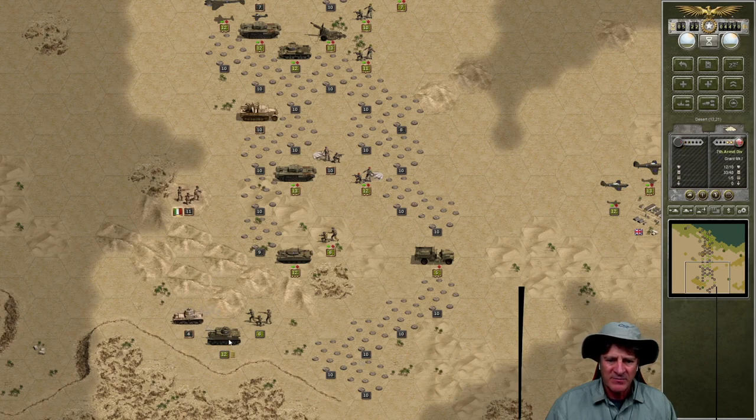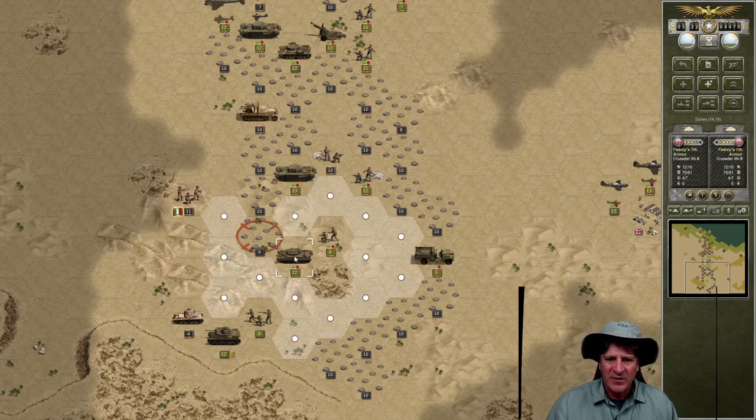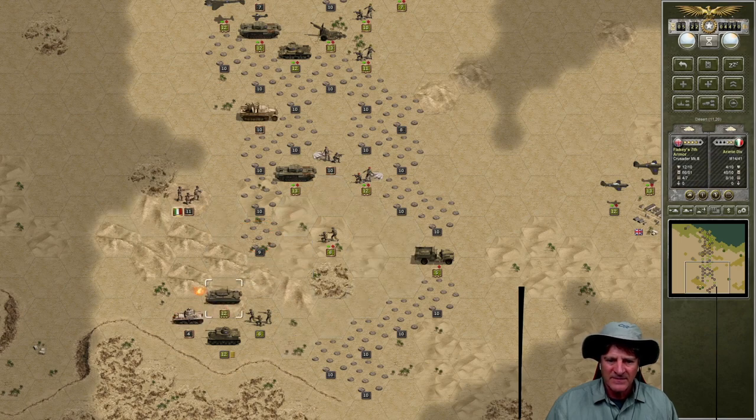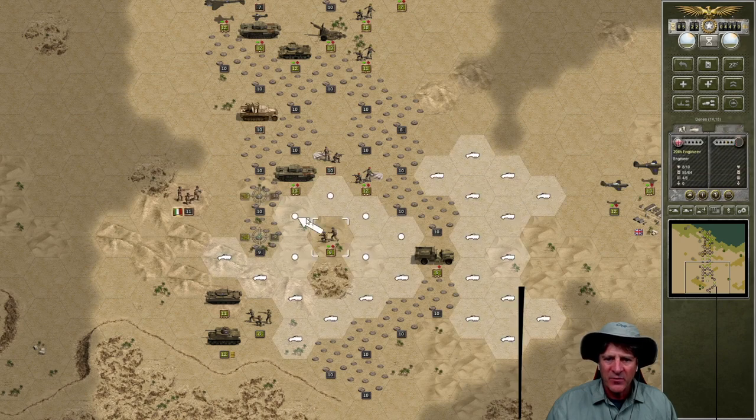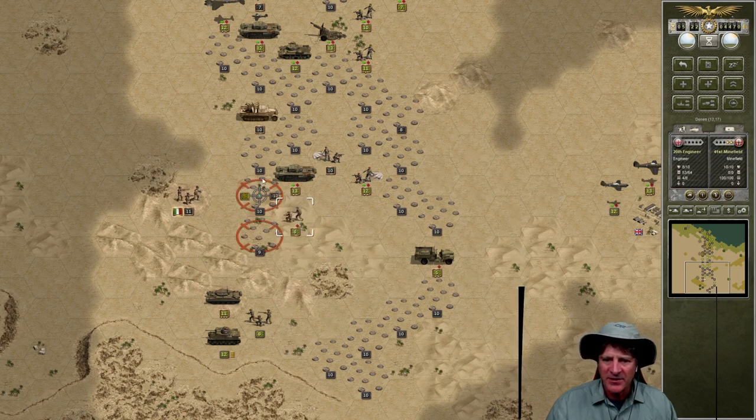Then we can bring the Grant forward and hit this Italian armor pretty hard. Minus four, no damage — excellent. It's almost out of ammunition. That gives us the opportunity to bring Flaky's armor. We know there's no minefields in this channel because the anti-aircraft unit went up there. Let's come down with Flaky's tanks and finish off this Italian armor — excellent, no damage, though Flaky loses one. Another kill! That gives us some room to move forward. Let's move forward with our 20th engineer and clear these mines. If we clear these mines, we can start to hit this objective and knock out this anti-air.